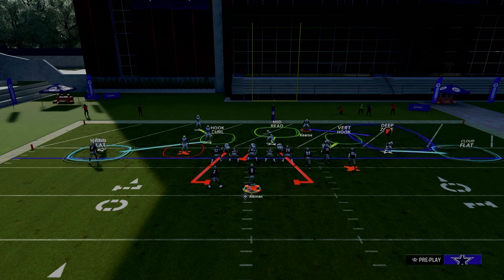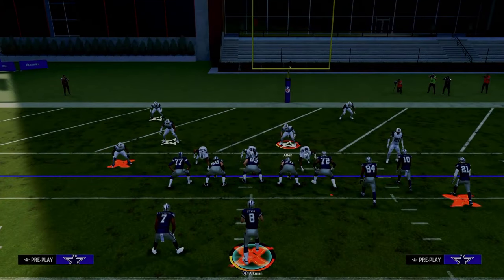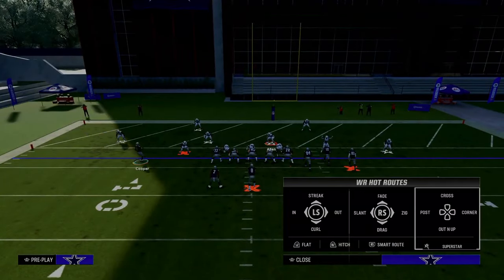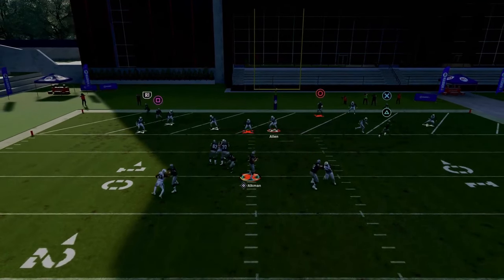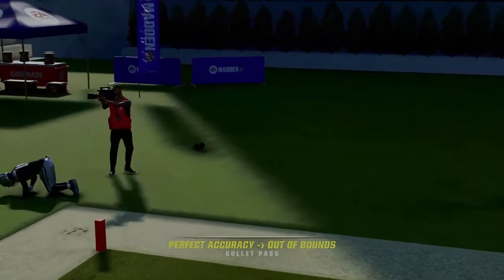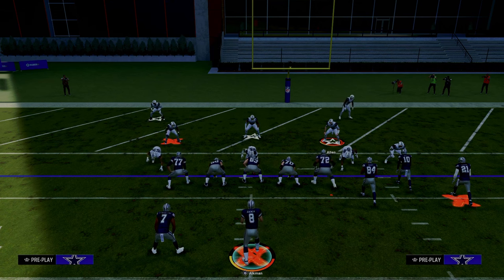Most people are taking that deep half off the field and picking that hook curl pretty much unanimously from what I've seen — pretty much everybody is doing that. I want to show you this same exact route combination. You can do it early or whatever you want on the backside of this. Throw in the back corner of the end zone and possession-catch it — you basically want to throw it slightly before that. As you can see, it's wide open in the back of the end zone.